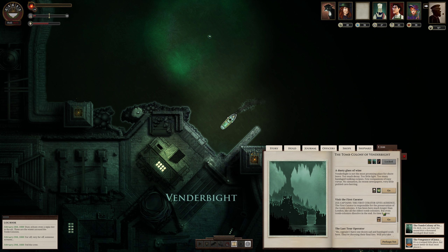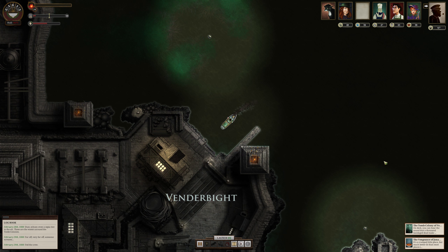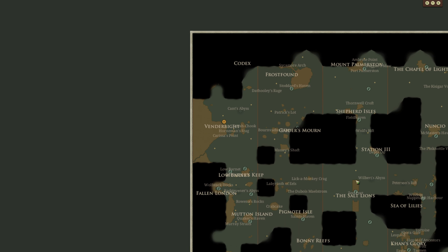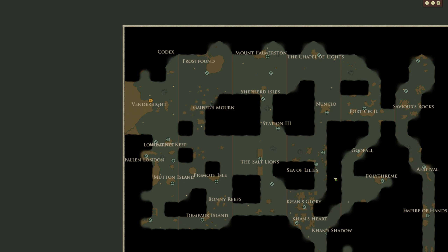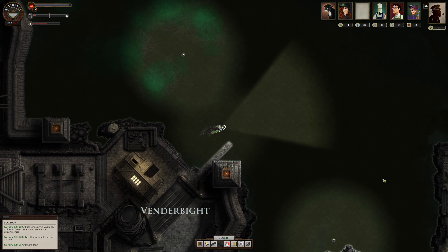Our terror is rather high, so maybe we should have a glass of wine — 50 echoes though, damn, that's expensive. Anyway, we're at 53 fear, that's not so bad. We're going to leave Venderbite and head way, way east. We're going to hit Guider's Mourne on the way to Polythreme. It is a long, long way off, so we do have quite a journey ahead of us.